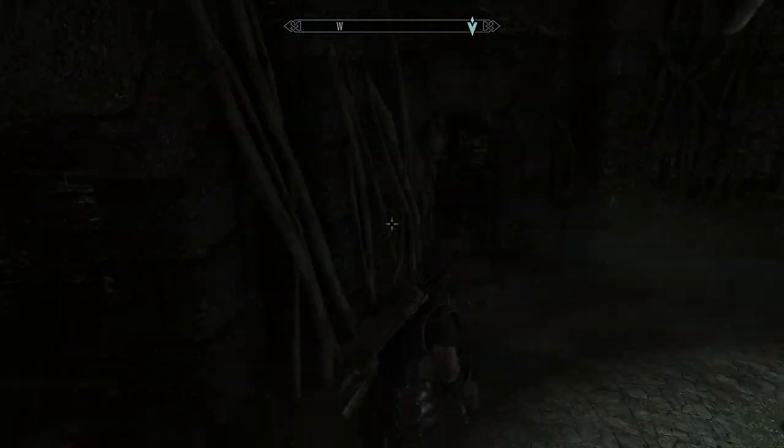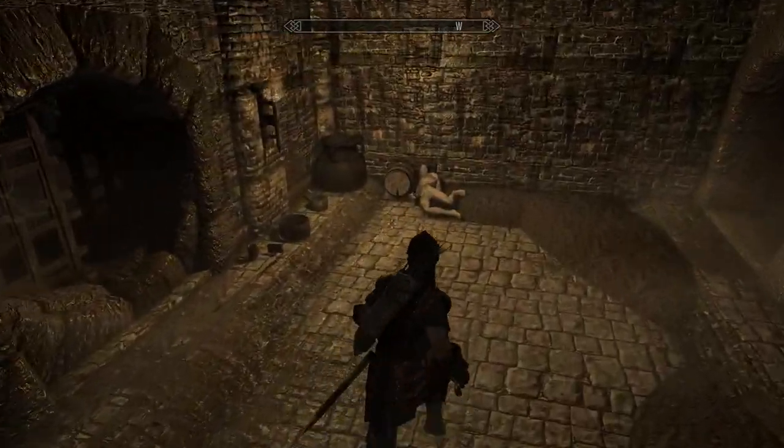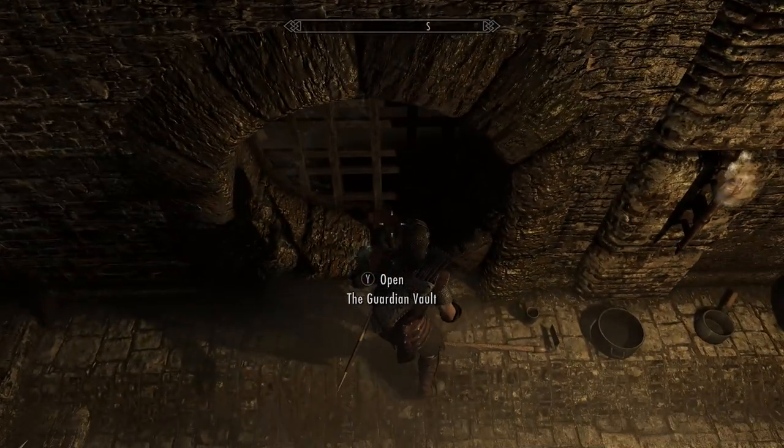To activate this mission you should have spoken to some NPCs in Riften, or it might even pop up and tell you there's a ghost in the ratways in the sewers, so go and investigate and eventually you'll come across this guardian vault. You should follow the ghost that appears, but I lost that footage, hence why I'm just showing you how to do it now.